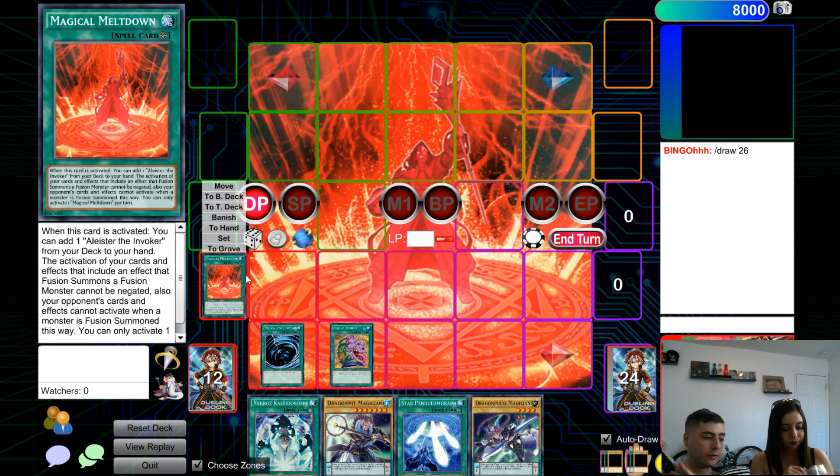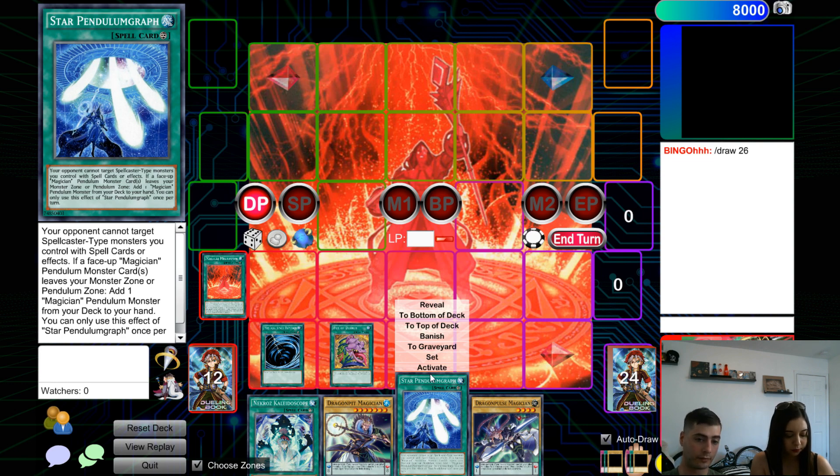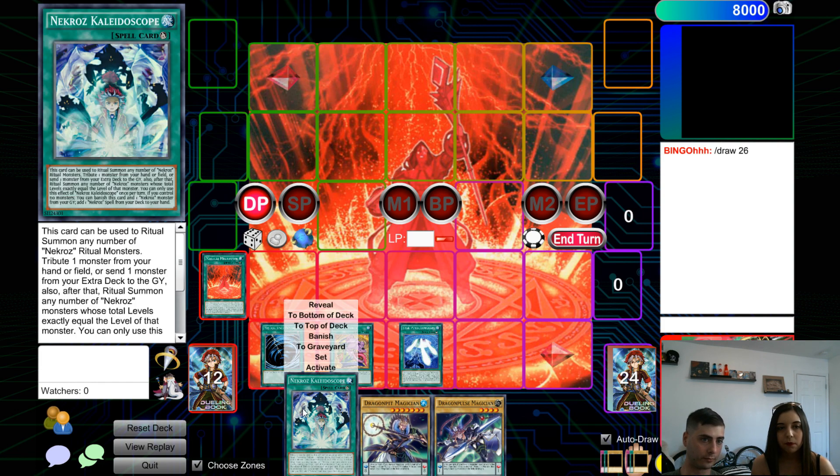You can get rid of it through various means — you can play a different field spell and the first one will automatically get sent to the graveyard. Usually you want them to stick around because that's why you're playing them, but there are some decks that play like nine field spells and it's just a big combo-oriented thing. Then there are continuous spells, which have the little infinity sign. You play them down and sometimes they do something when you activate them, but usually they function kind of like a field spell — but that goes in the back row as well.